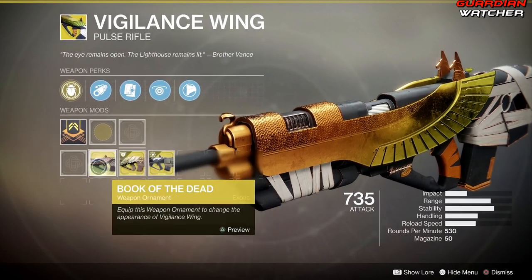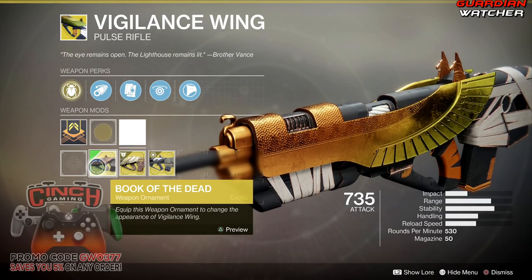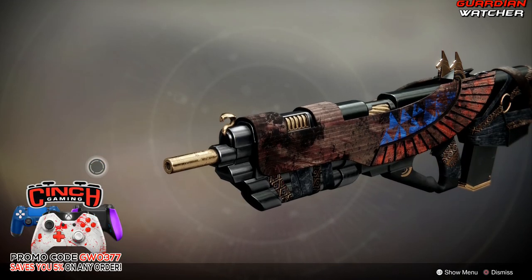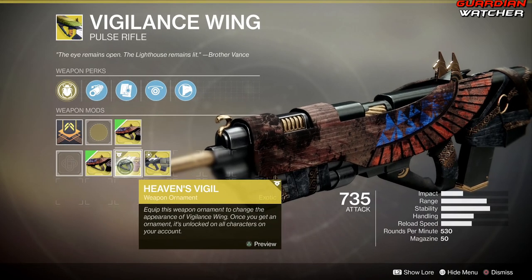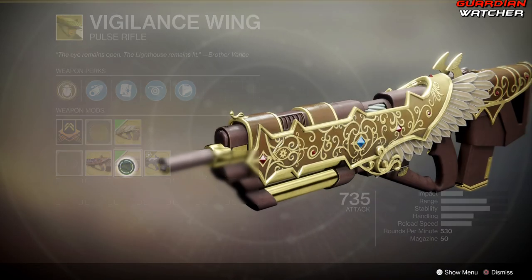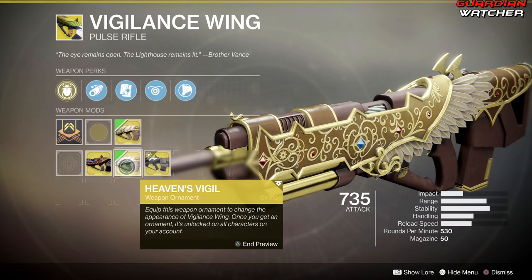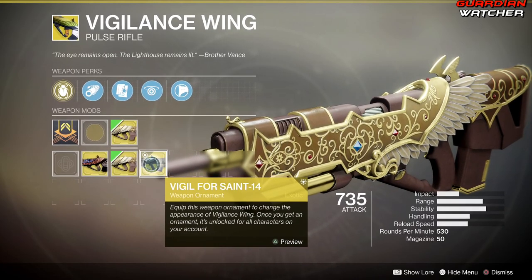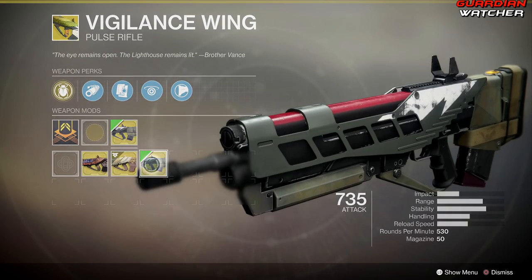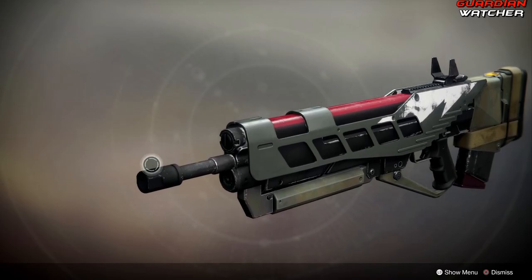It also has three different ornaments, however these ornaments do not come with it. The first one is Book of the Dead — it looks pretty cool, I actually like it. Then we have Heaven's Vigil. And then the ornament for Saint-14 himself, called Vigil for Saint-14 — it actually looks pretty badass.